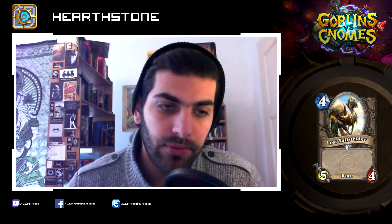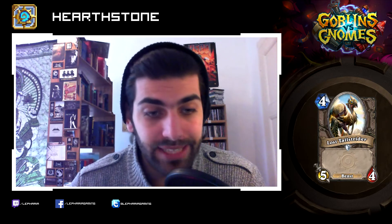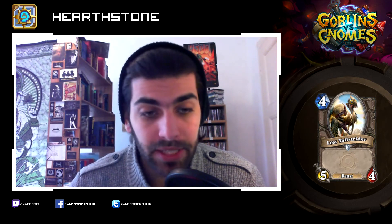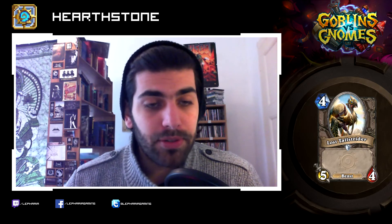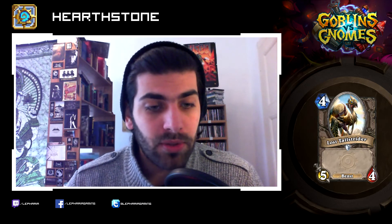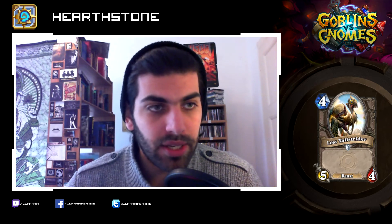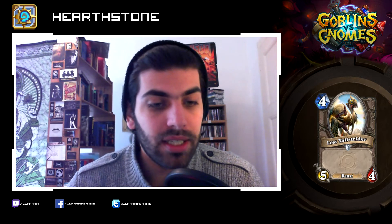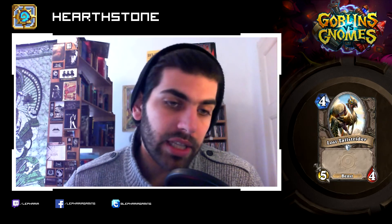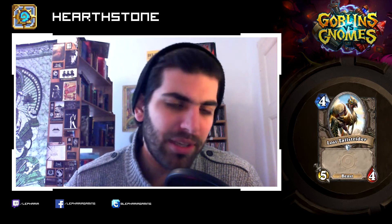Lost Tallstrider: four mana, five-four. Nice stat line for a vanilla creature — it is a beast, which means it synergizes with beasts quite a bit. I would prefer if it had one more health instead of one more attack, which would be a Chillwind Yeti that is also a beast. But I can see why they didn't do that. The stat line looks kind of nice, and I can see that guy being good in Arena — other than that, maybe not so much.